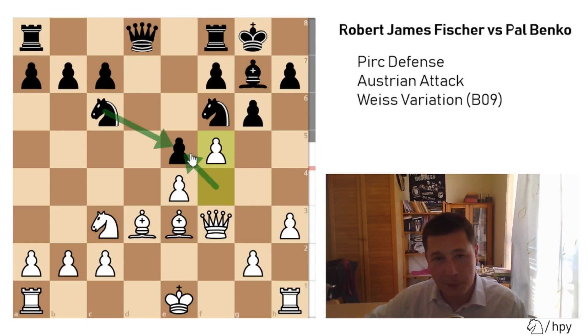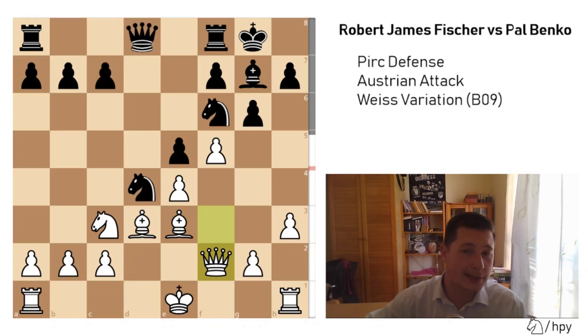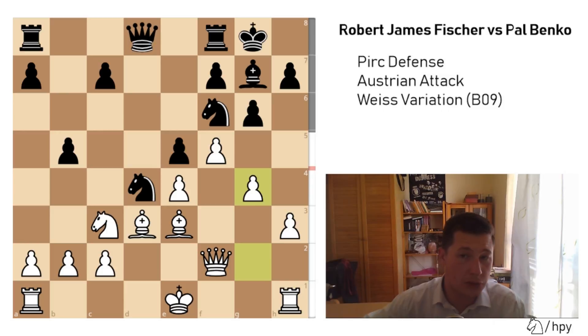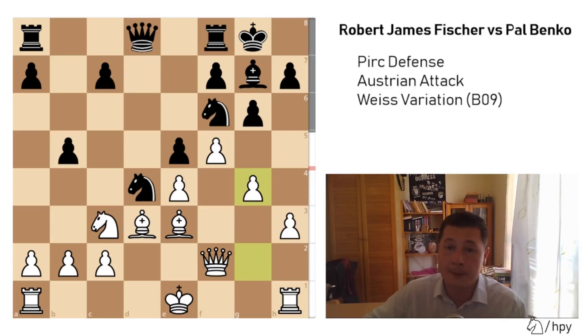The best move for Black was Nd4, which is a perfectly logical move gaining a tempo on the queen, forcing the queen to f2. Black would then seek counterplay with either c5 or b5 — I think b5 is the best move, even though it's a pawn sacrifice, it gives Black a lot of attacking chances. The best move for White here would be g4, just counterattacking. This would have given Benko a worse but fighting position with some practical chances. Of course Bobby Fischer was human too and lost a couple of games in these types of positions.